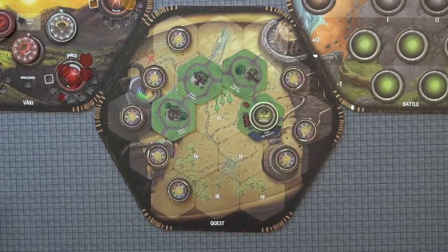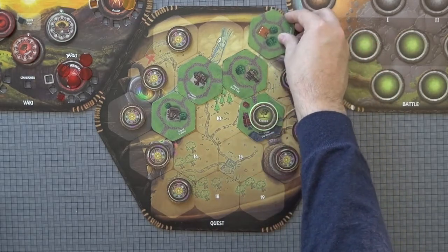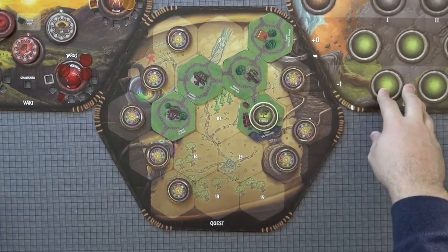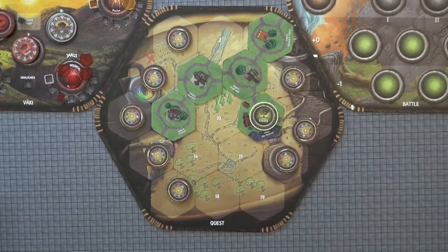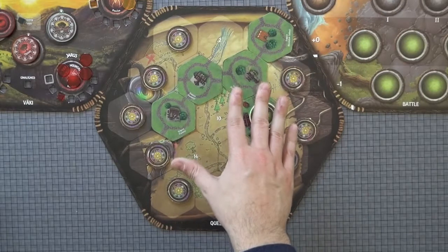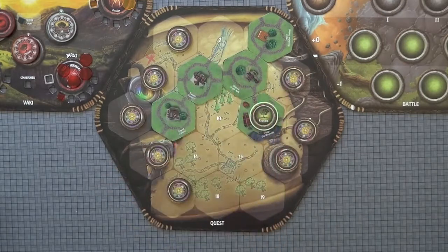The next outpost you can visit is the Boomshot Gallery, which is another minigame played on the reverse side of the battle mat. We will discuss that later when we talk about all the various minigames. At the end of any visit to an outpost, you will then receive rewards, which you check the logbook to find out exactly what those are.